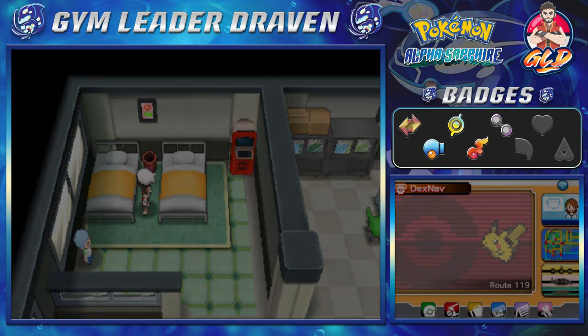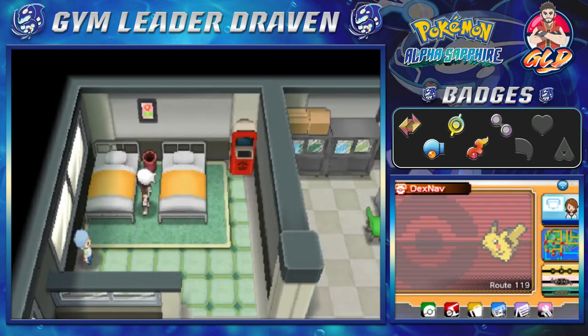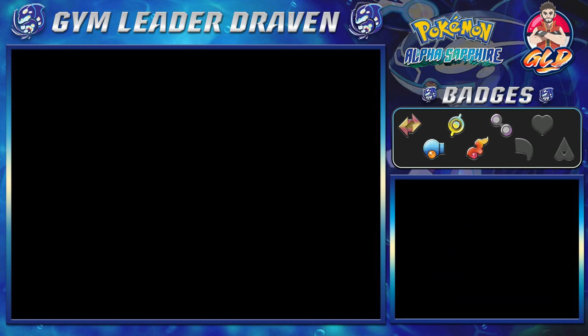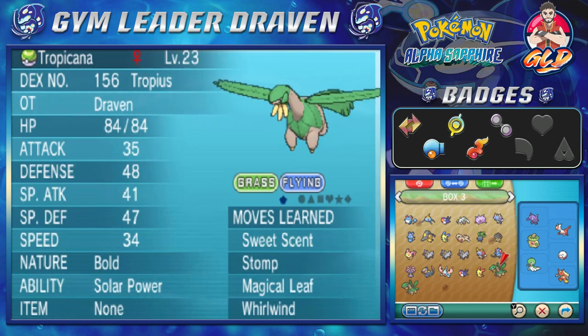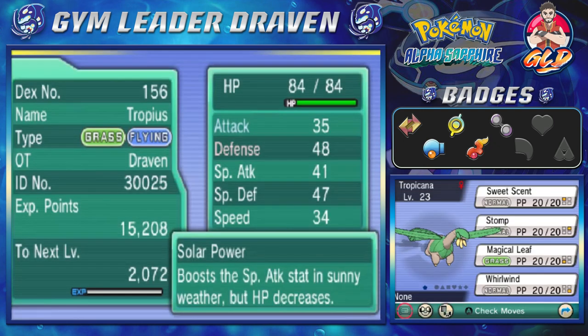First things first, we're going to be resting and taking care of business — and no, we're not going to be using Repel. Last episode we caught ourselves two Tropiuses and named them both Tropicana. The first one is level 23 and has the ability Solar Power. Looking at its moves: Solar Power boosts special attack in sunny weather but HP decreases. It has Sweet Scent, Stomp, Magical Leaf, and Whirlwind.